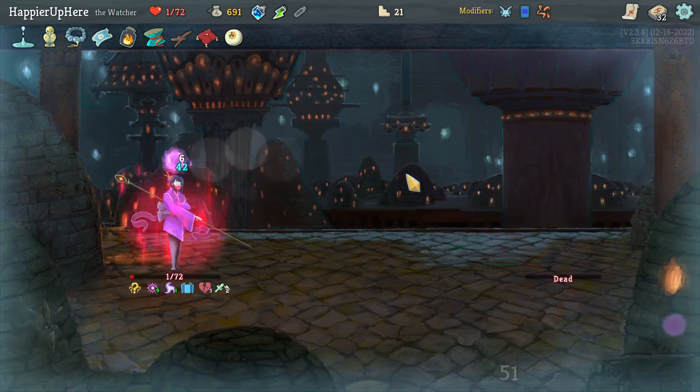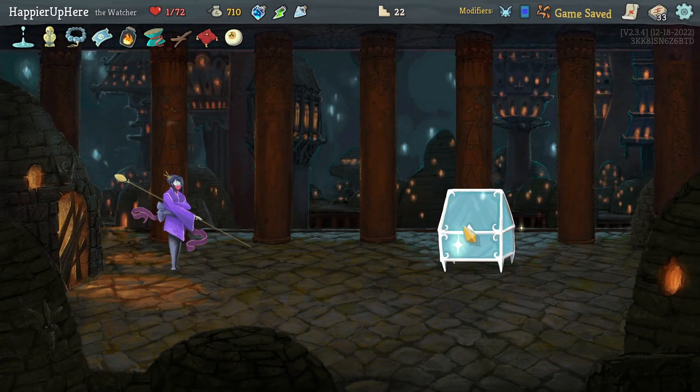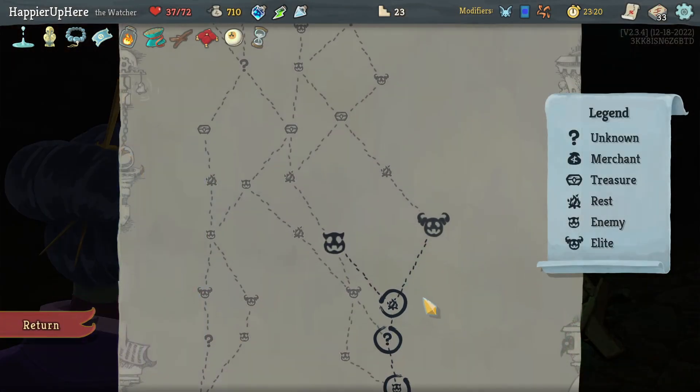Down to 1 HP. Got Block potion, that should help - Leap, Beam Cell, or Go for the Ice. Let's take Beam Cell; the vulnerability might help sometimes. Got Mercury Hourglass - at the start of your turn deal three damage to all enemies. I have to rest here - very disappointing I haven't been able to upgrade Eruption.